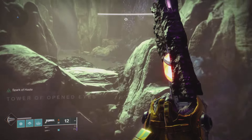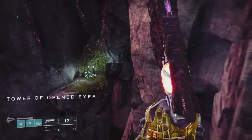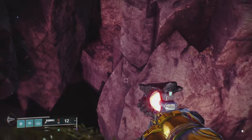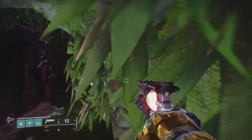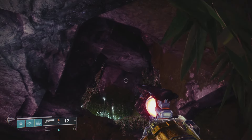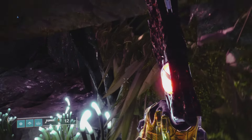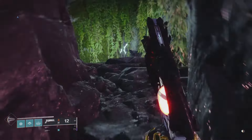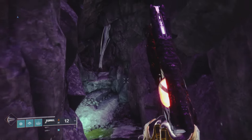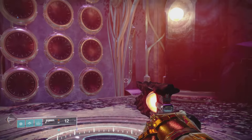Right over here is where the actual raid starts, but we're not going to be doing that. Instead, we're going to jump over to where there are these luminescence plants — they're going to indicate where we need to go. Jump up over here, duck down, and crawl to the back end side where there are more luminescence plants. There's a path that takes you all the way up, then jump all the way across.